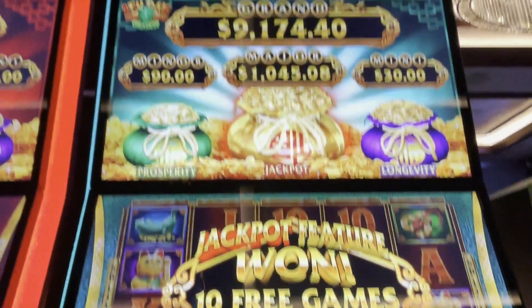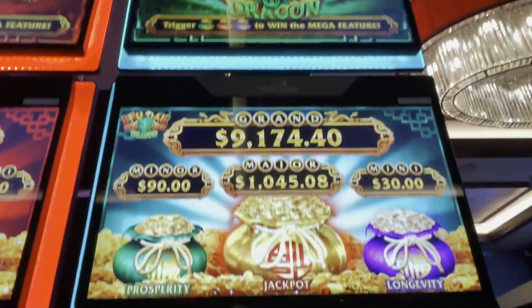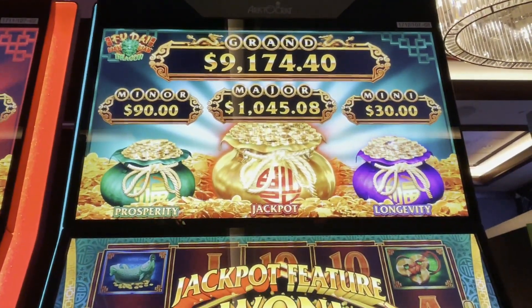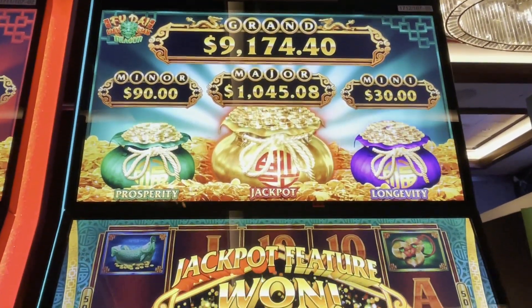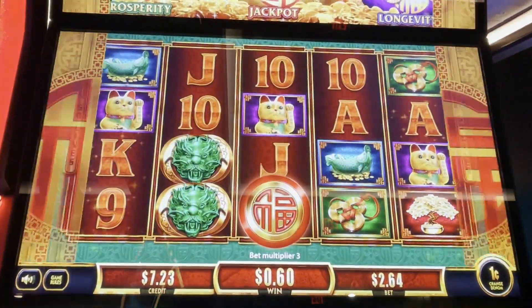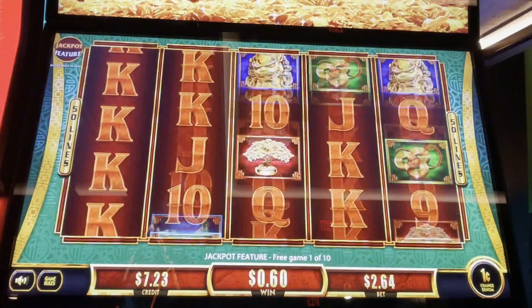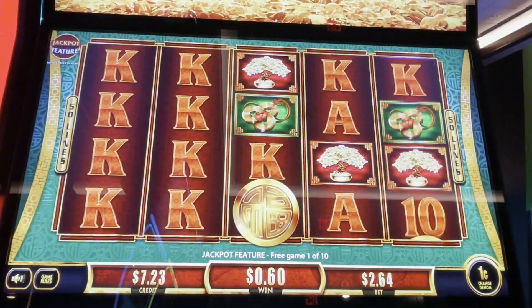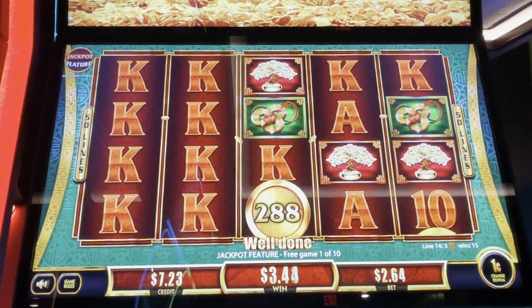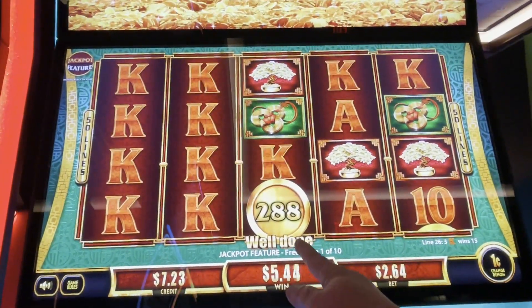Hey everybody, Slot Cats here. We are playing Food Eye Land Land Dragon. We got that jackpot, that red bag to spin. Look at our progressives up there — yes please! Let's get them. Here we go, we got 10 spins. We need lots of coins with letters. We don't want credit, we want coins with letters, unless it's $88.